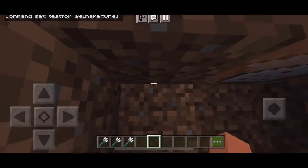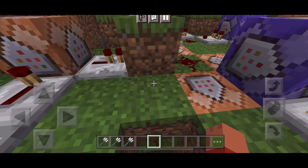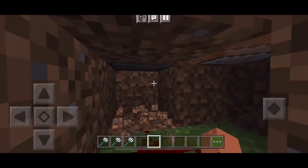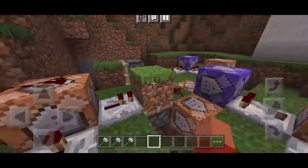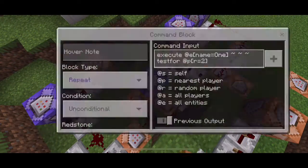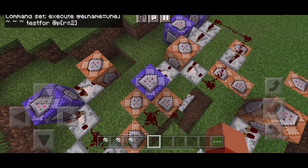Now the interesting thing about this block over here — if I break this block, as you can see, there is a piston. It'll get powered by the signal. So if the first shulker already exists, there's going to be a signal that'll power the piston, and it'll make sure that this signal cannot be executed.